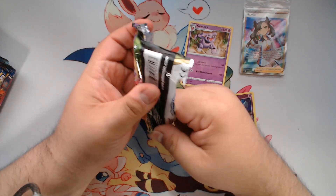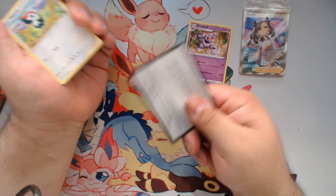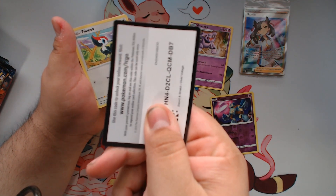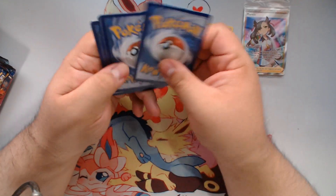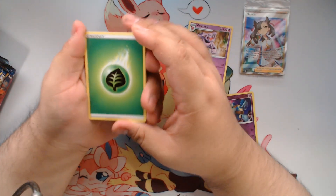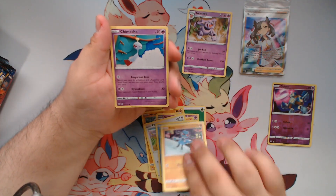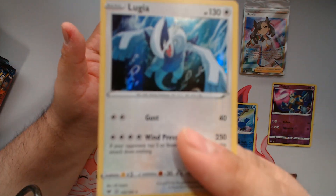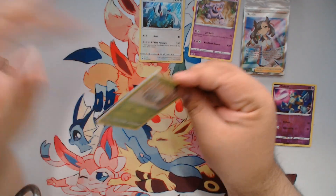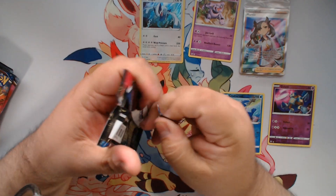Next pack — Vivid Voltage. We have a white code card, so that means we're probably going to get something. There you go, enjoy that. I figured since my channel is growing a little bit, it's probably better if I just give the codes out that way — it's a little bit easier for me, because keeping up with all the emails is getting pretty crazy. Thank you guys for the support as always. Lugia holo rare, which is always a cool take. I'll be giving out codes in videos now because it's a little bit easier that way.